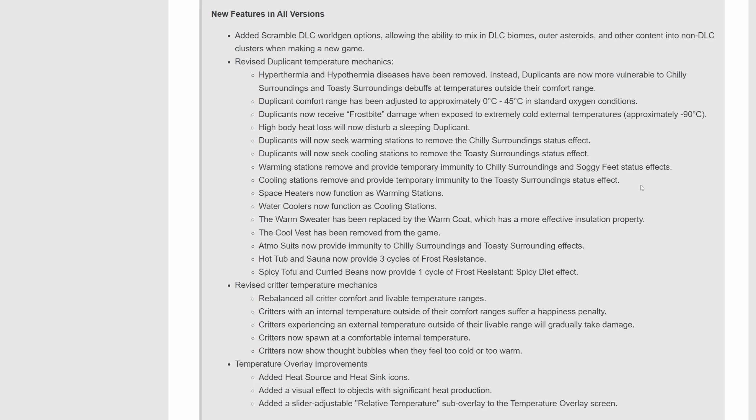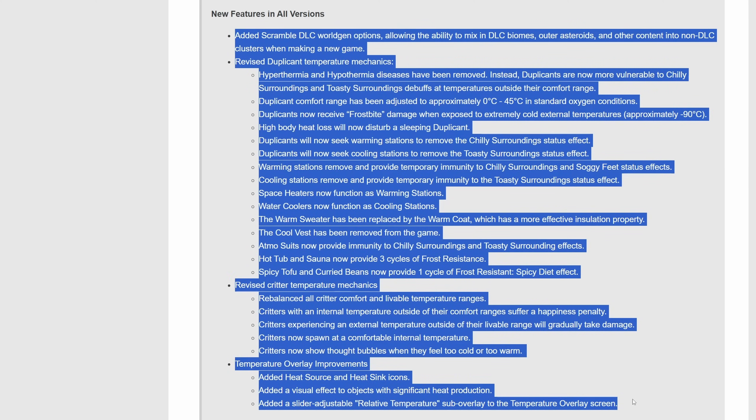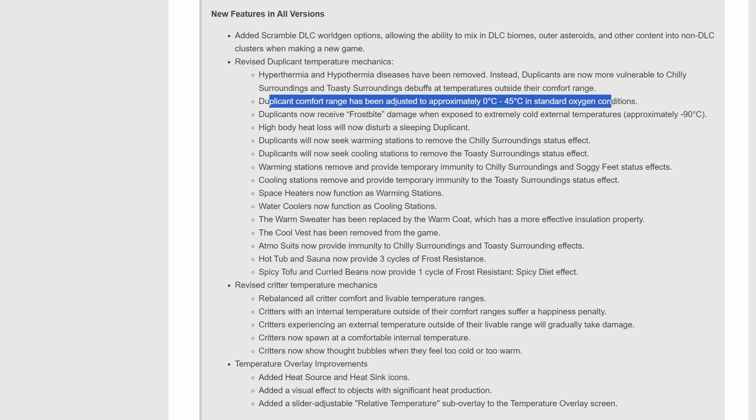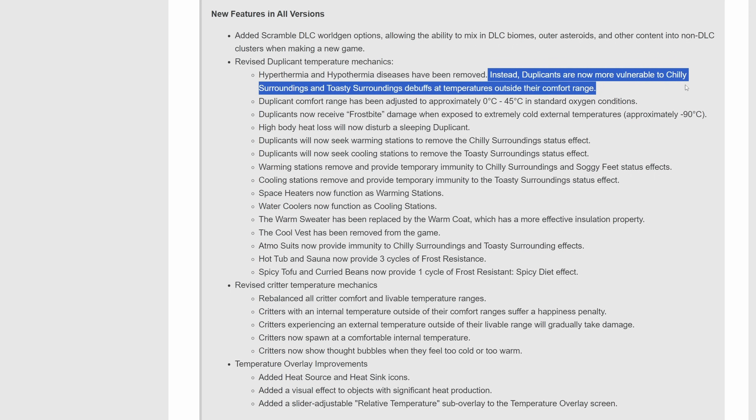What solidified this was all of the new temperature mechanics. This really changes the way we're going to be playing the game, especially some of the early game mechanics, including the new frostbite damage whenever duplicants are in temperatures below minus 90, and even the duplicant comfort range changing between 0 and 45. Hypothermia and hypothermia diseases have been temporarily removed. Instead, duplicants are now vulnerable to chilly surroundings and toasty surroundings debuffs, which makes sense based on all the temperature changes.